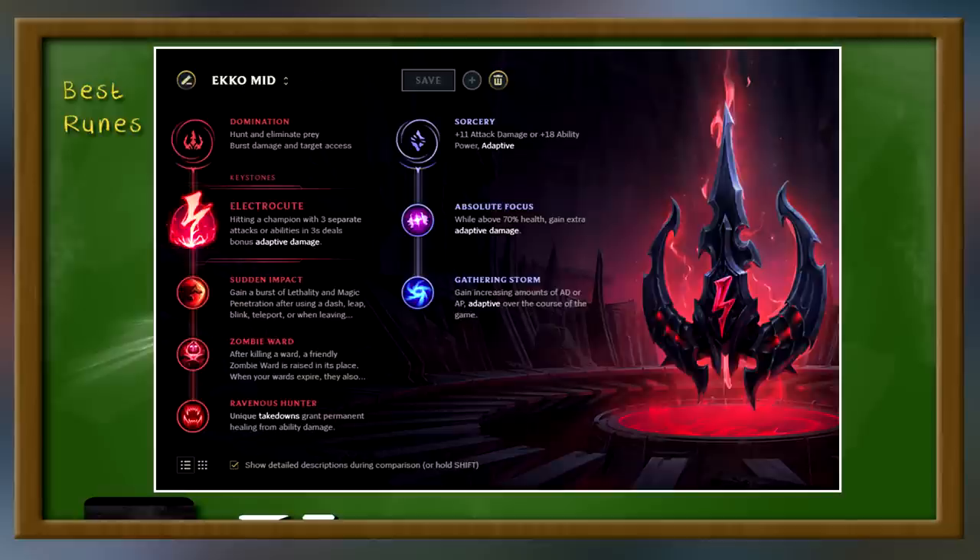For Sorcery Secondary, you could go a lot of different things, but I personally prefer Absolute Focus and Gathering Storm because it gives me more and more AP. The more AP I have, the more burst I can do and the harder I can carry games. Yes, you could go Mana Flow Band or Ultimate Hat, but I personally love the AP the most.